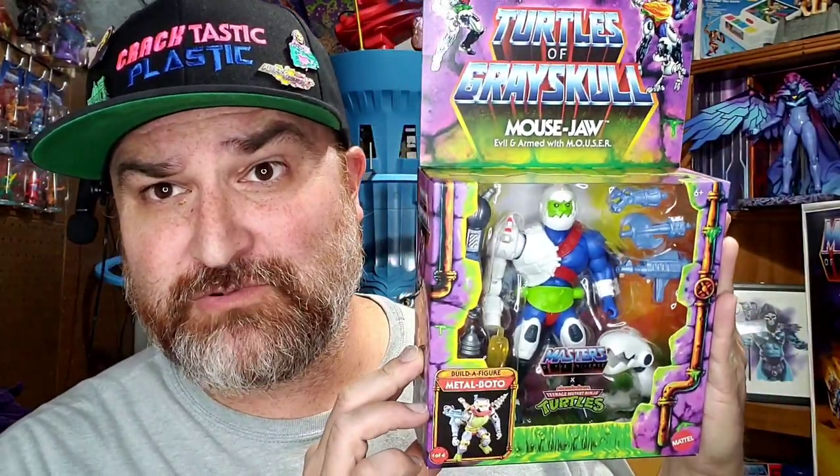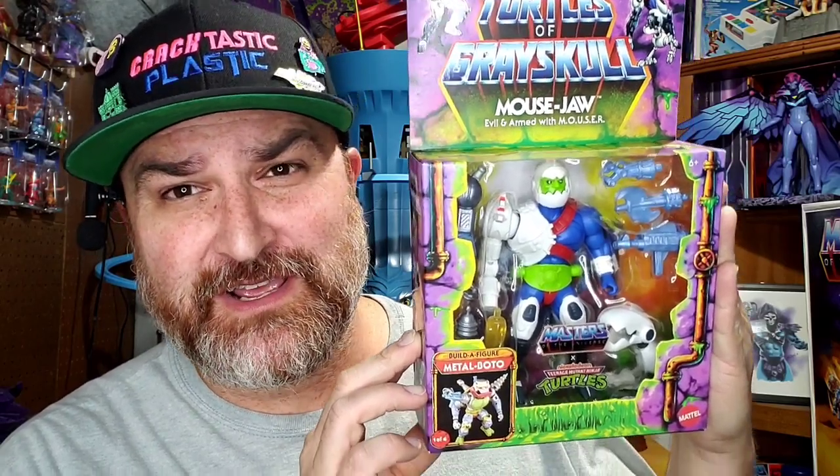Hey, this is Elgin from the Cracked House Passive Podcast, back with another Turtle Thursday video here on YouTube. Today we're looking at the last figure in Wave 1 of the Turtles of Grayskull, and of course it's the deluxe figure of good old Mousejaw. We're going to take a look at this deluxe figure in just a second.